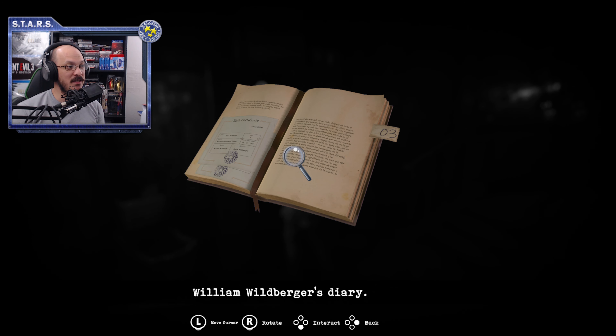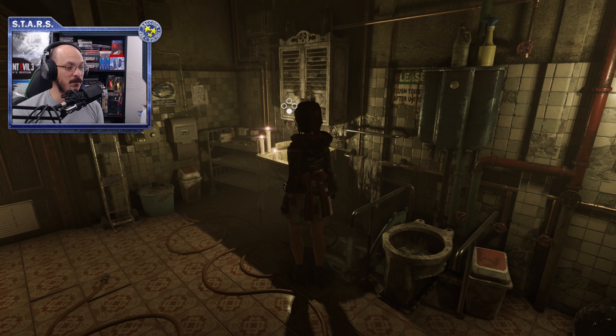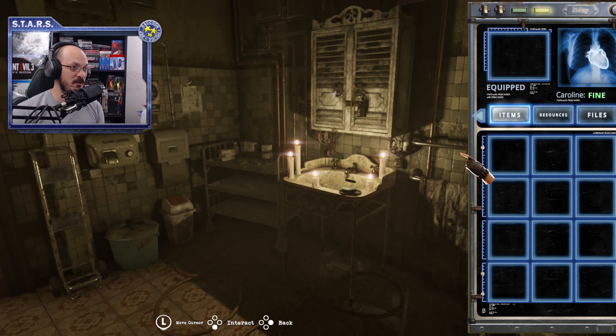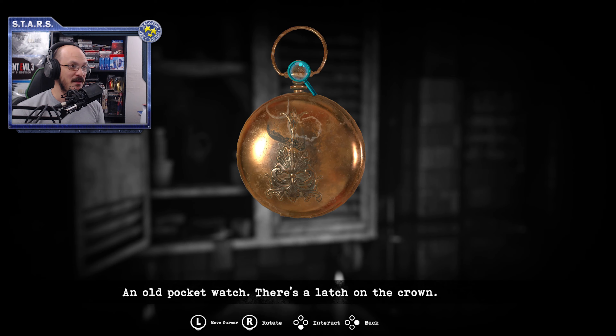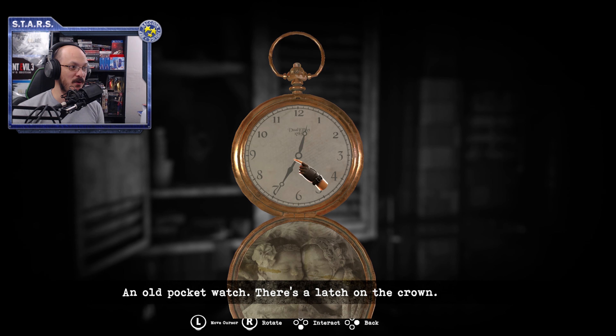So this diary tells you about the birth of twins and how the mother feels that the time on the stopwatch is a special time for her. Using that, we find the stopwatch here in this closet. You have to go ahead and open the stopwatch — you'll see the time pointed at 1235.